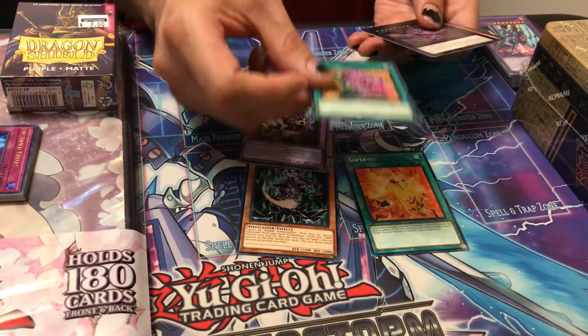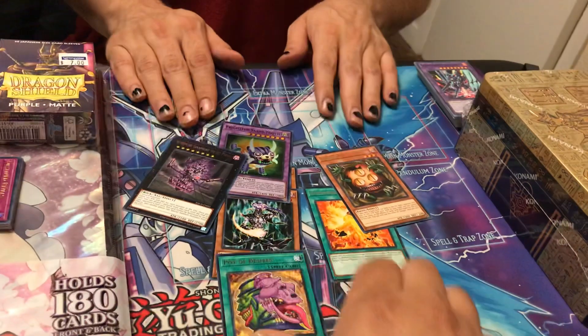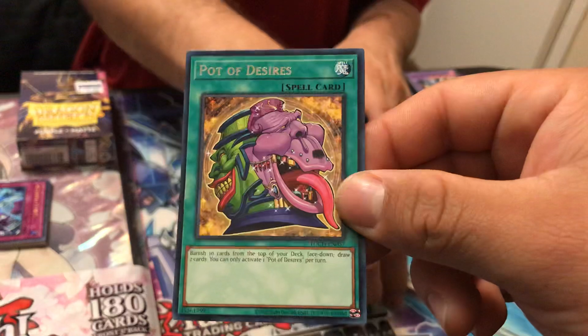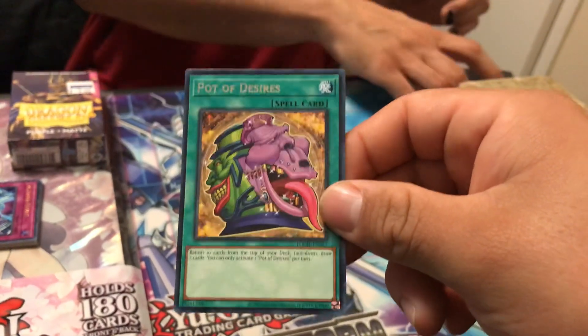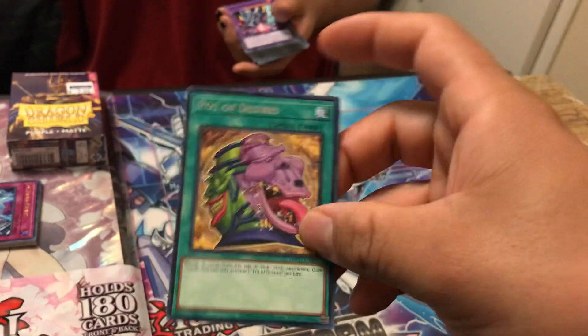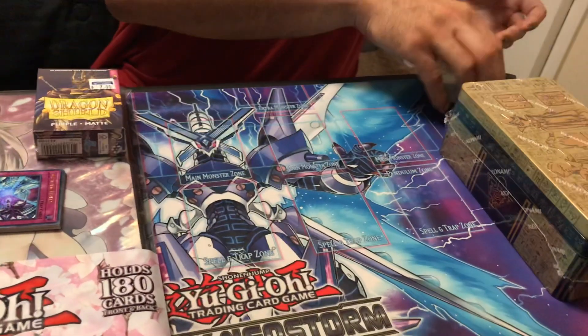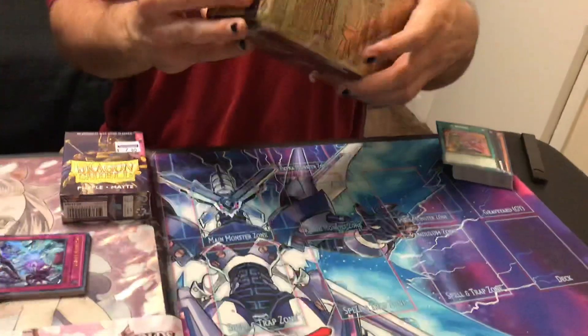Oh, I got a Pot of Desires! My bad — they have a rare now apparently. So they have the common, ultra, and secret — and also have the rare. I have like what, two, maybe three places since the last time you've seen my stuff, David. Yeah, I have like three places on my — last but not least.